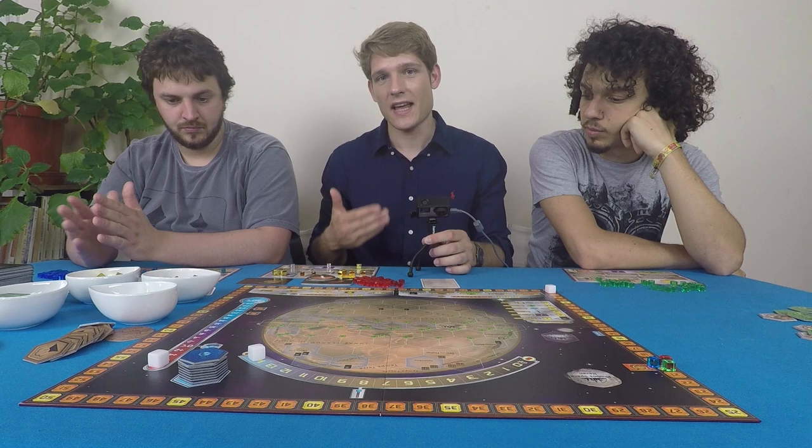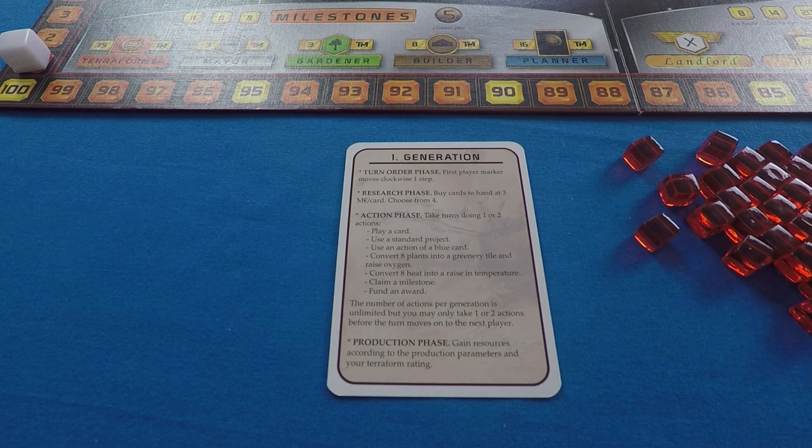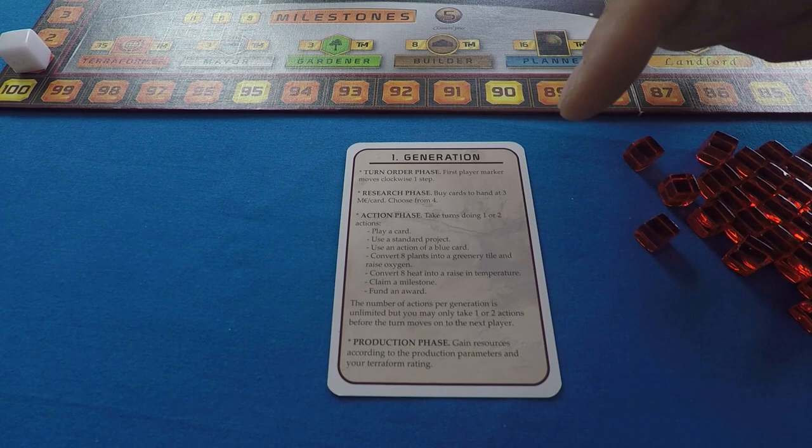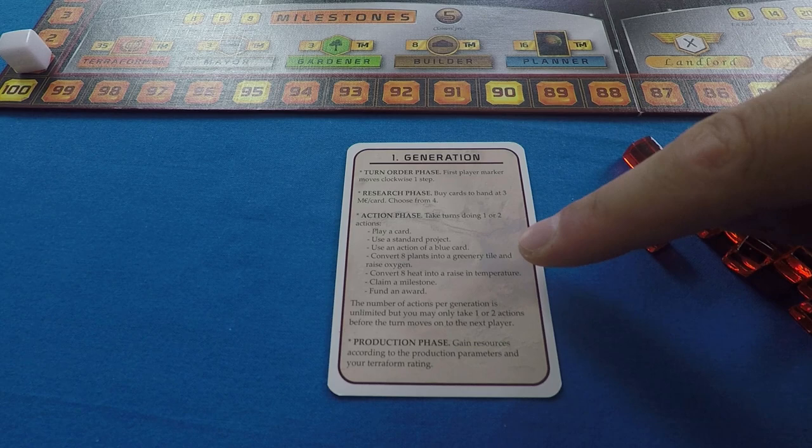The first thing that happens in a generation is we move the first player marker. The first player is the last person who won a game of Terraforming Mars. The second phase is the research phase, where we get a bunch of cards and choose which ones we're going to keep. Then we have the action phase — players take turns doing one or two actions. As an action, you can play a card, use a standard project, or use an action from a blue card you've played.